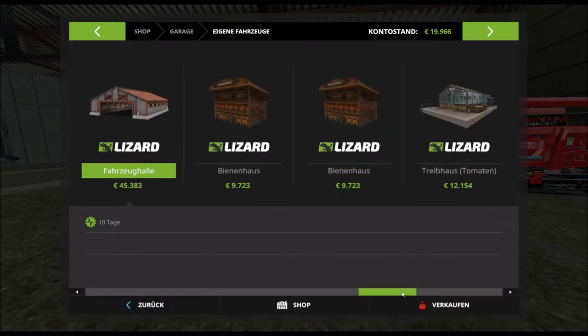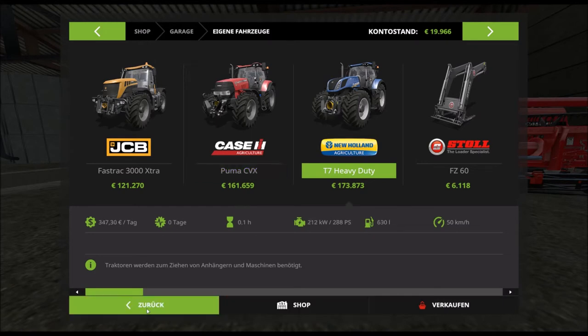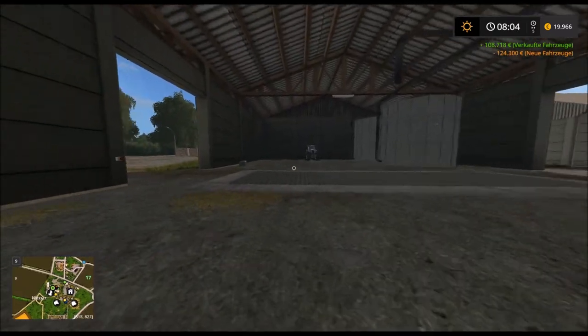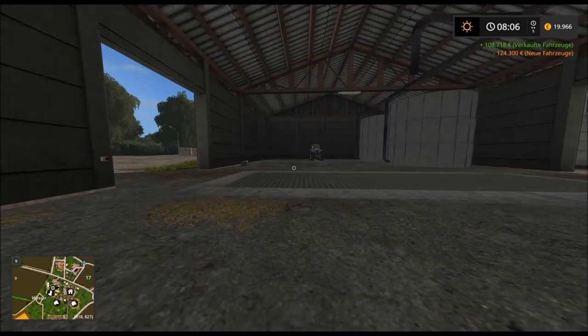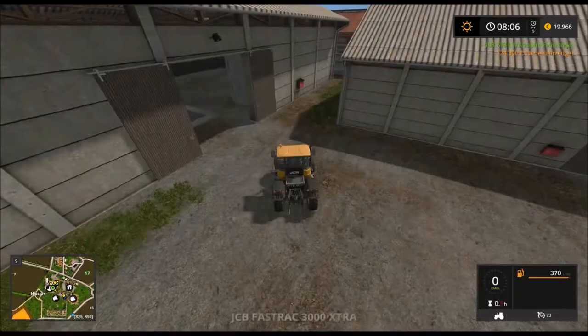Jetzt sind wir eigentlich ganz gut aufgestellt. Wir haben noch zwei Anhänger – das passt alles. Unser Silo ist voll, pickepacke voll. Die Preise hier sind unglaublich: Raps für 3000. Das wird unsere erste Mission. Leider gibt es hier kein GPS.